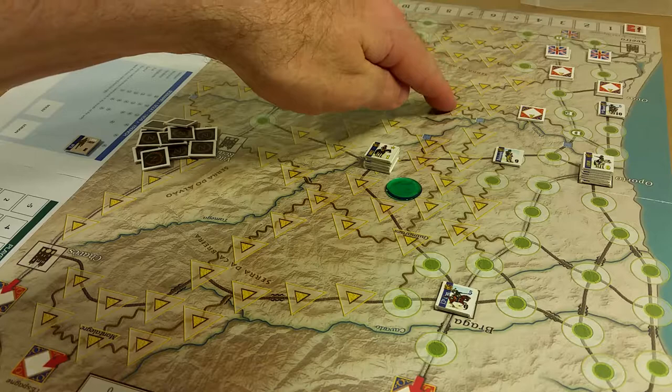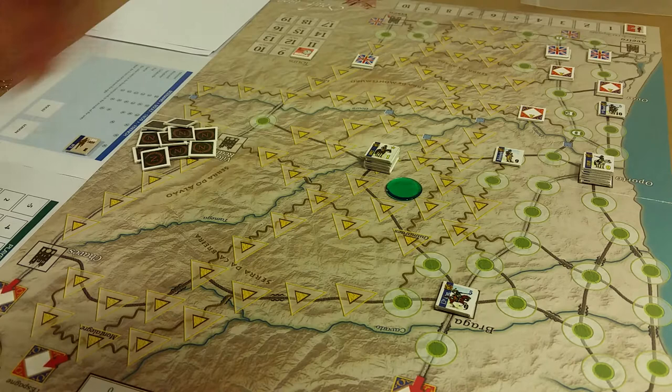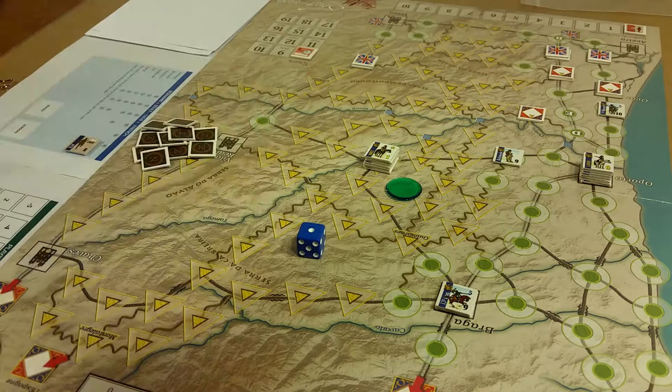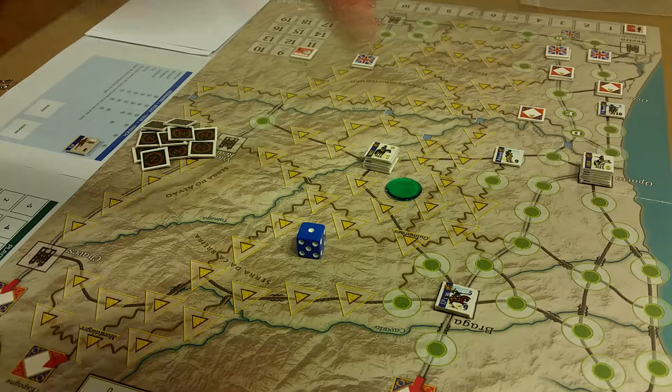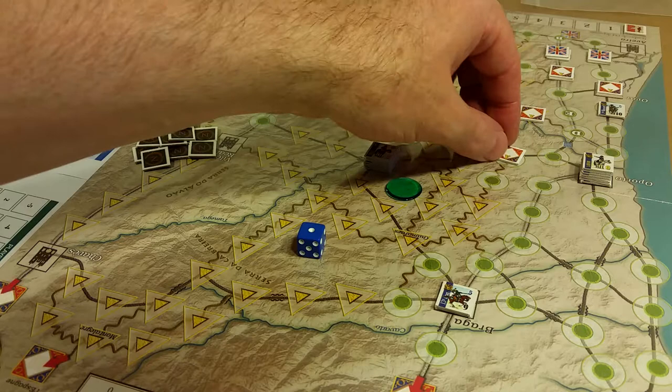Let me see if I can get this infantry unit there. Again, it's going to come down to a command test. That's really bad. It's going to be adjusted at two because it has a line of communications, no cavalry bonus, no subordinate commander. So it gets no movement points and it's considered activated.